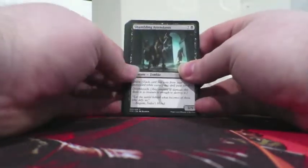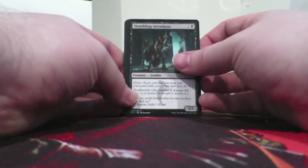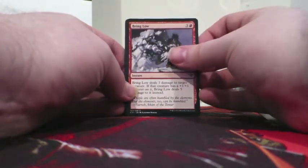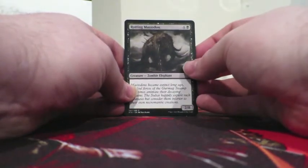Got to look through the pack now. Start off with a Shambling Attendants — 3/5 Delve, not too bad. Longshot Squad, Bring Low, the Rotting Mastodon — a big 2/8.